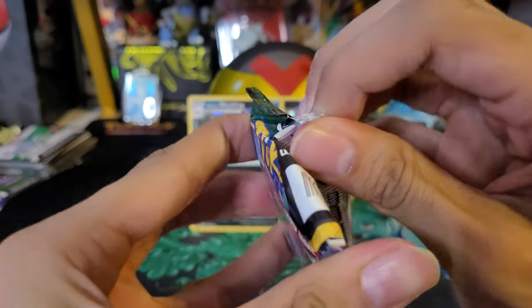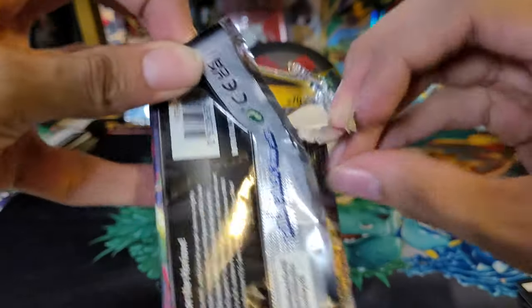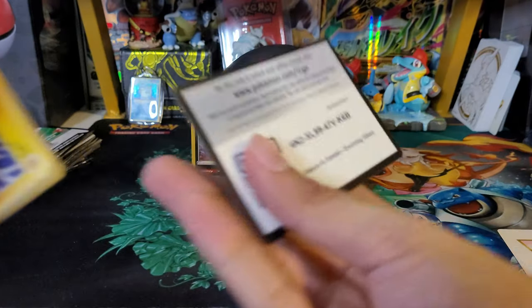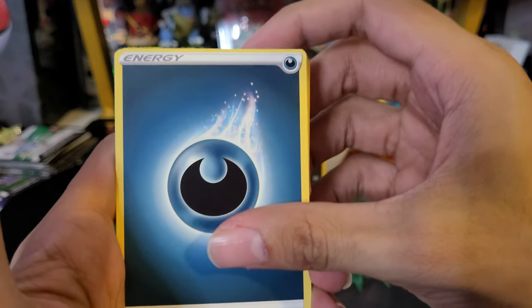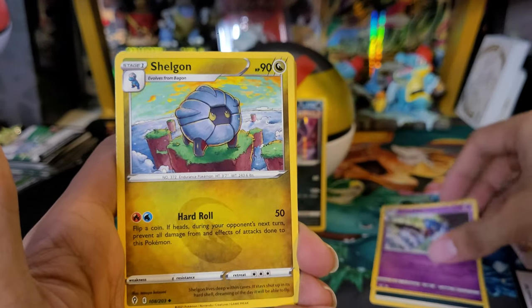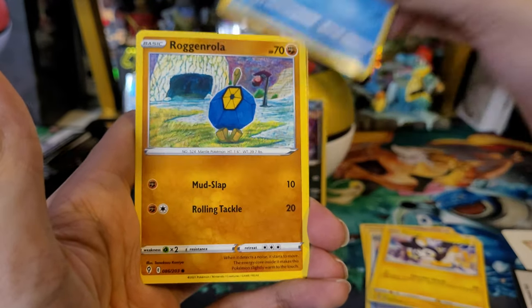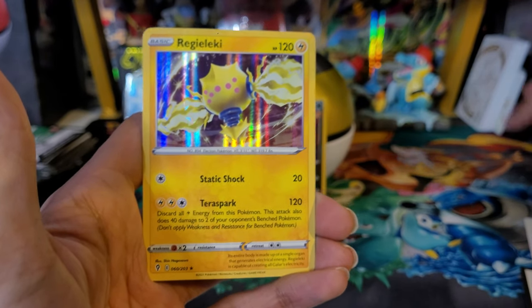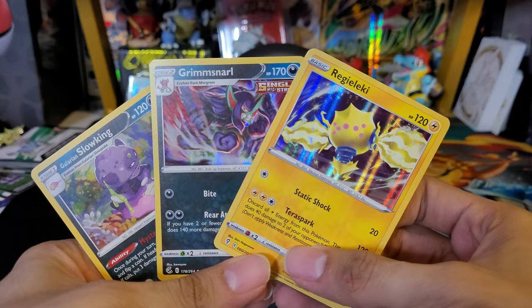Final pack. Let's hope we save some luck for Rayquaza here in Evolving Skies — it also has some good evolutions in it, so there's always a chance to pull those. Code card, right to the front. Let's see if we can get three for three. Dark energy, Swoodbat, Shelgon, Elemental Badge, Emolga, Carvanha, Drowzee, Rufflet, Crystalite reverse, and a Regielectro hollow. I will take it — nice to get three for three hollows from three packs. I'll definitely take that.